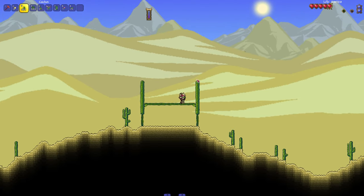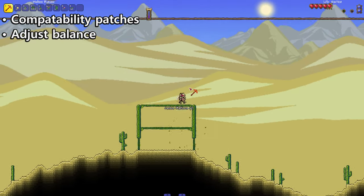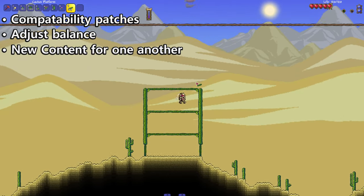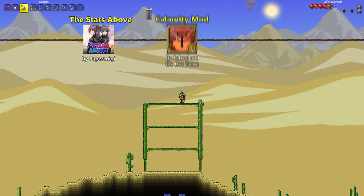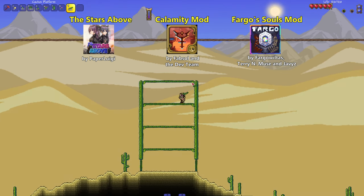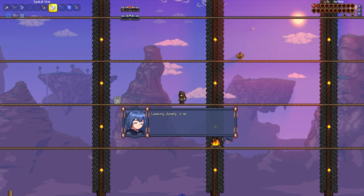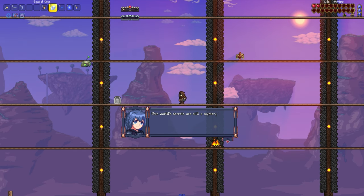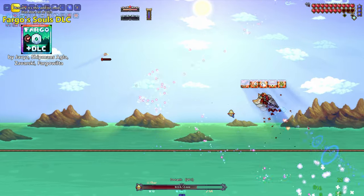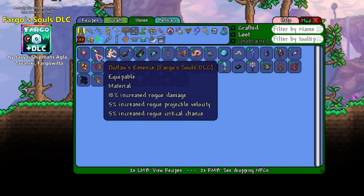But actually, some of them are designed with one another in mind. They come with compatibility patches and features, adjust their balance around each other, and introduce new content that complements one another. One striking combination of compatible mods I found are The Stars Above, Calamity, and Fargo's Souls. These mods try not to compete with each other but rather complement — The Stars Above adds Rogue-type damage to their unique mechanics, and characters from the mod even engage in dialogue about bosses from Calamity and Fargo's Souls. Fargo's Souls takes it a step further by making countless balance and progression changes to ensure these mods work seamlessly together, and it even introduces accessories designed solely for the Calamity mod.